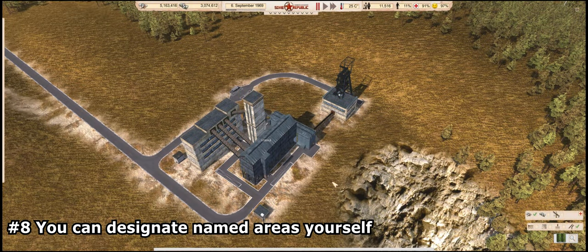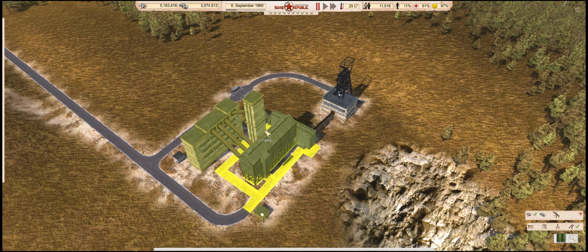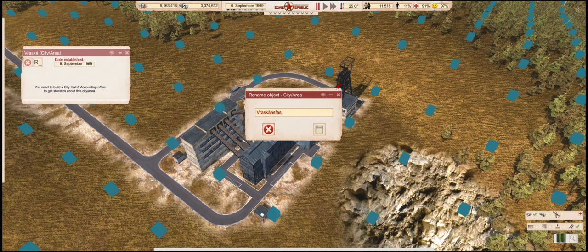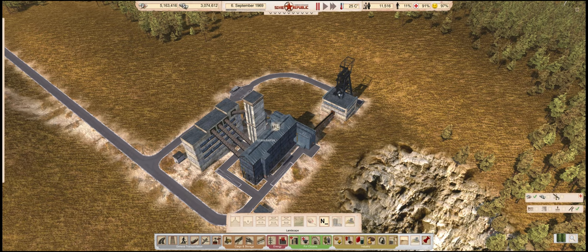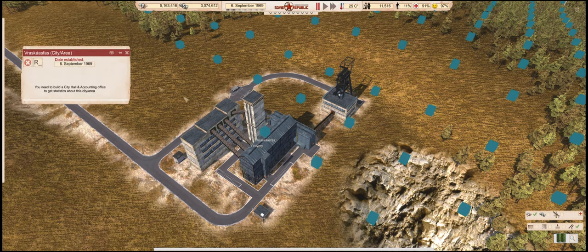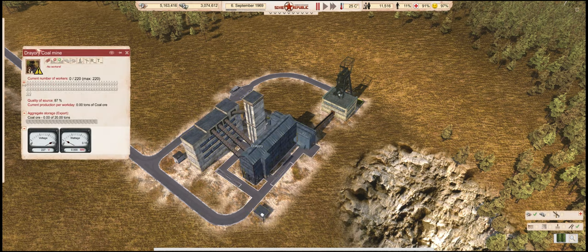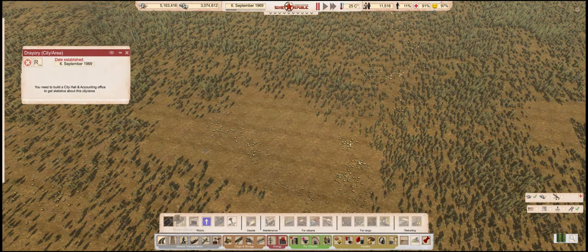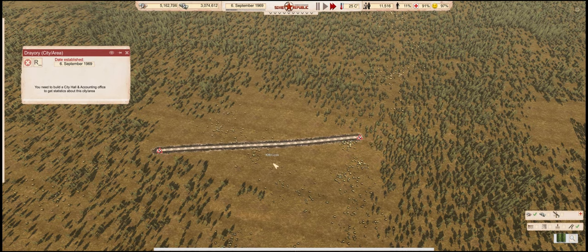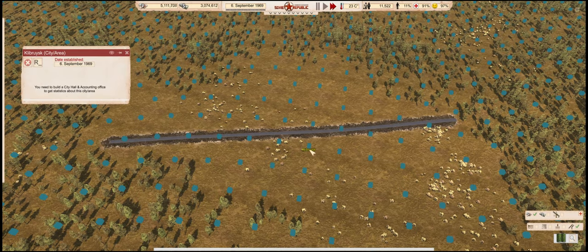Number 8: You can designate named areas yourself. One of the less than obvious features this game has. Whenever you build in a new area, you might see random names appear, and while you can change the text, changing the position isn't as obvious. To do so, open the terrain tools menu in the building toolbar and look for the icon with the N and the underscore on it. This allows you to place new area labels at your leisure. To move a name tag, create a new one where you want it to be — only then can you delete old labels. This is because buildings get their names from the area they are in, so if there is a structure in an area, it cannot be deleted before replacing it with another. Also, when building infrastructure in the middle of nowhere, the game sometimes creates a new area name even though no actual buildings are present that would require it. In that case you can safely delete them once the road, train tracks, or power poles finish building.